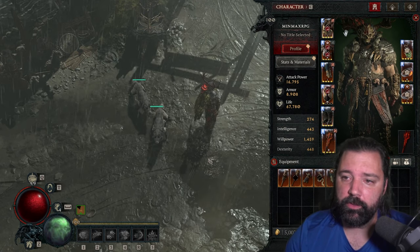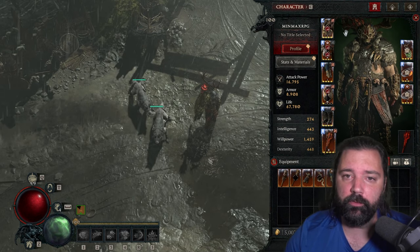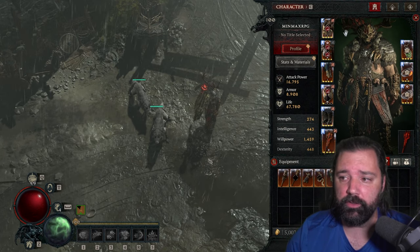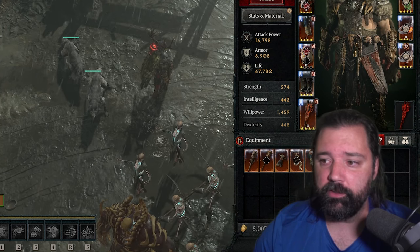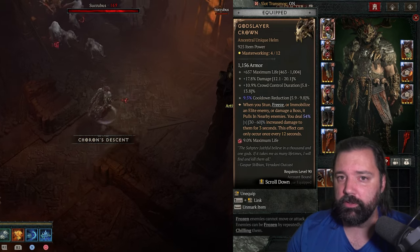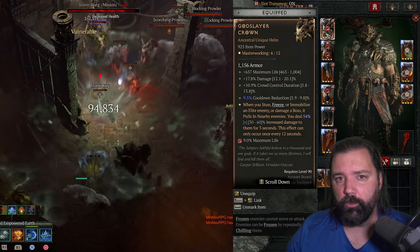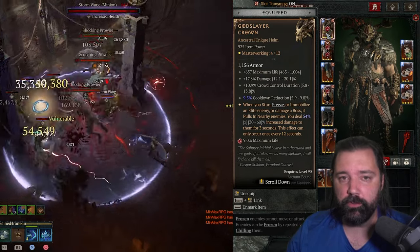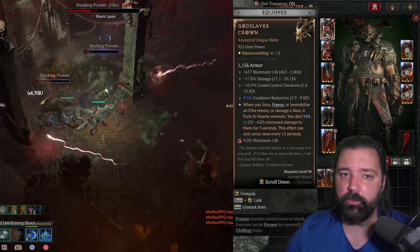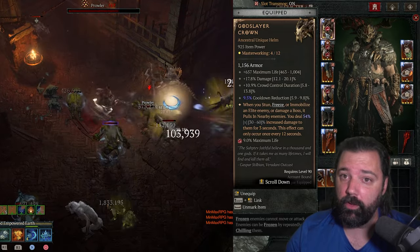Let's jump into the aspects first, because much of the build's synergy comes from the actual aspects on the gear. Wind Shear is very nice for the pit because it lets you maintain your distance. In the helmet slot, the Godslayer Crown is essentially required. You can use a legendary temporarily, but you won't push as far without it. The cooldown reduction is really important for keeping buffs and debuffs rolling, and the stun/freeze plus multiplicative damage really improves clear speed.